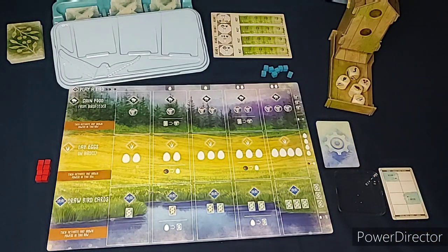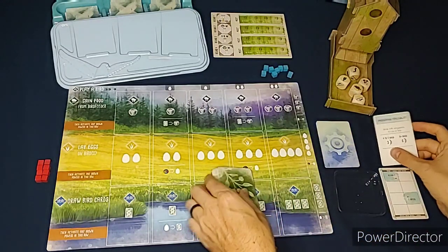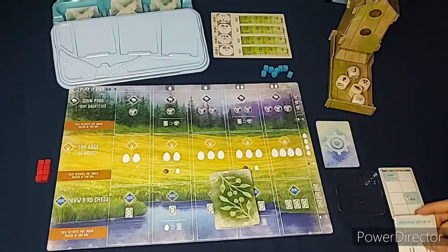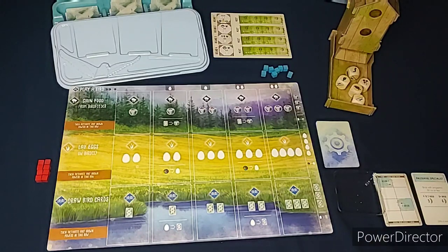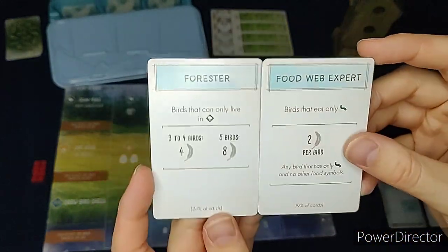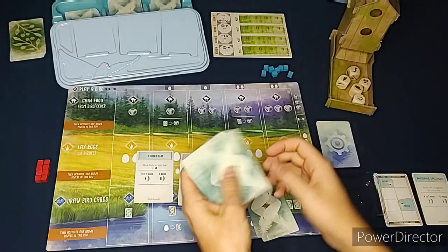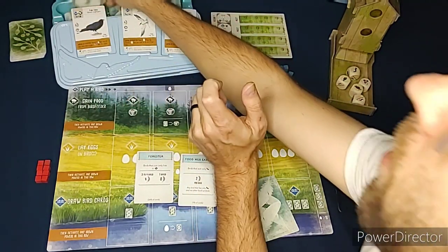To start the game we need to get bonus cards. We deal one to the Automa first - it got Pristine Specialist - that's the bonus card the Automa will use at the end of the game for extra points. For us we pick two and choose one: Food Web Expert or Forester. We also get five bird cards to look at, plus there are three face-up bird cards available all game long.